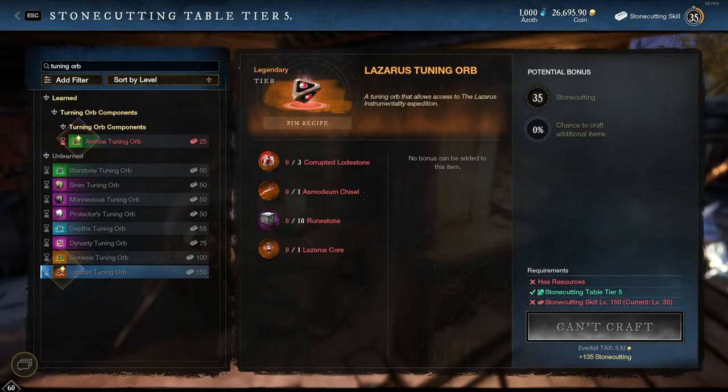My name is Marcus and today I'm bringing you a little chest run. If you don't know, for the Lazarus tuning orbs you're going to need to collect some glowing spores and this is the only spot you can do it. This is a pretty popular chest running spot, but I wanted to simplify it to just the elite chests so you can spend less time running chests and more time in expeditions.